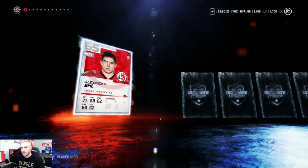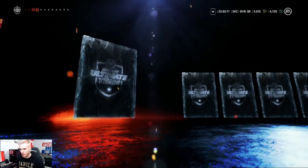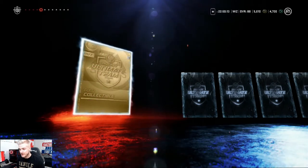Alright guys, moving on to the big pack here. Let's see what we can pull. Absolutely nothing — Adam Plant, Guelph Storm jersey, Jason McKay, a gold collectible. That's nice, it's a good start.